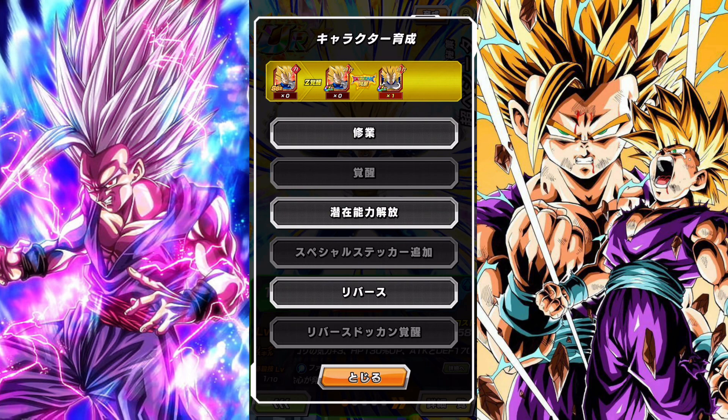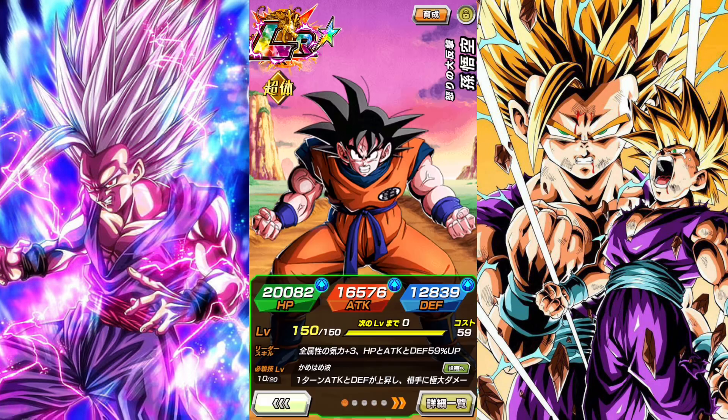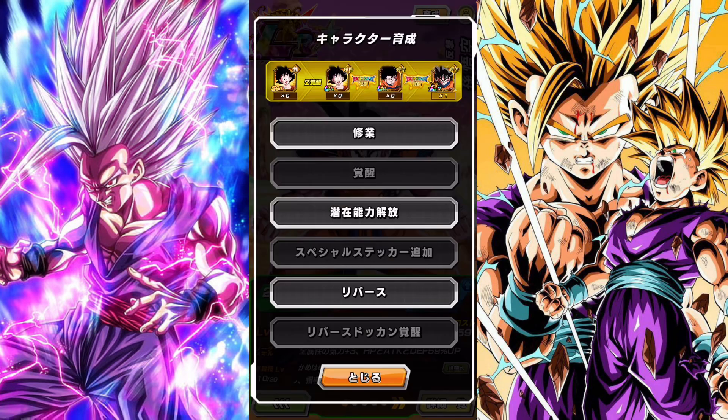You have to Dokkan Awaken characters in order to increase their strength in battle and defense. Some characters may start off in SSR form, then go to UR after Z-awakening, then TUR after Dokkan Awakening. And then you can Dokkan Awaken them a second time to make them an LR character. Most units will go into TURs, with only select characters reaching LR.